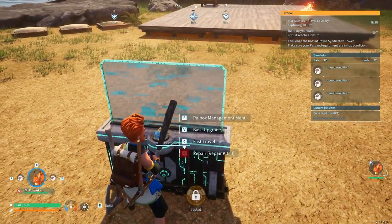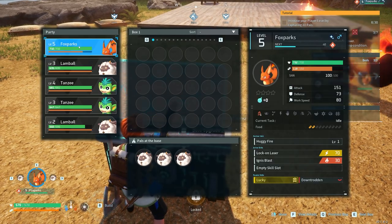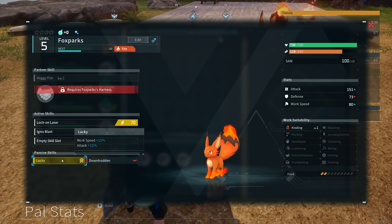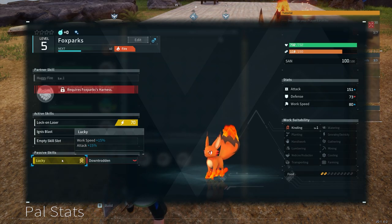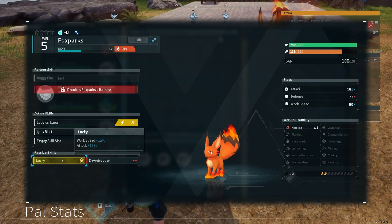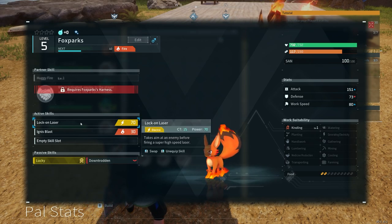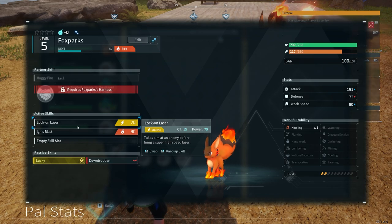Let's take a look at his stats real quick. This guy right here — let's view his stats. He's got the lucky attribute, his work speed is plus 15, he's got a plus 15 to his attack. His only downside is a minus 10 to his defense. He has lock on laser, and let me tell you fighting him — I died twice, this lock on laser killed me a couple of times.